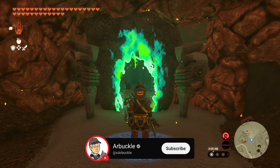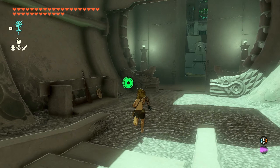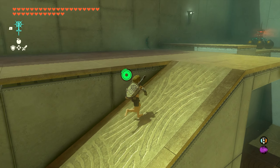Hey everybody, today we're going to show you how to complete the Ec Som shrine here in Zelda: Tears of the Kingdom. So without further ado, let's jump into it. As soon as you enter the shrine, the first thing we're going to do is come down here and grab a few weapons. We're going to work our way to the left side, where we've got a ramp we can run up.